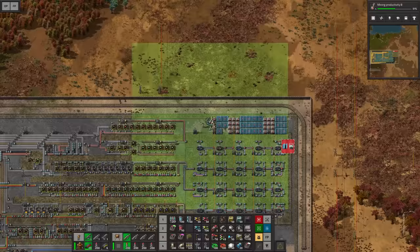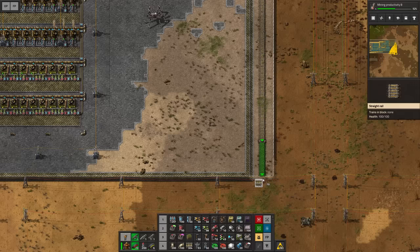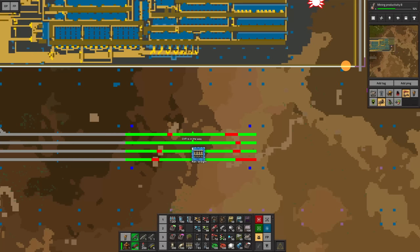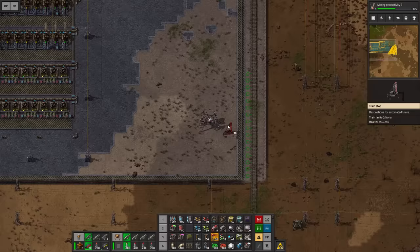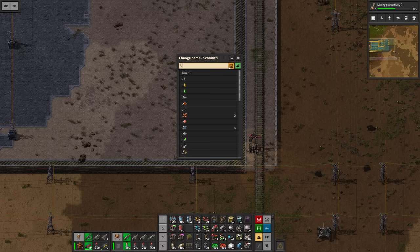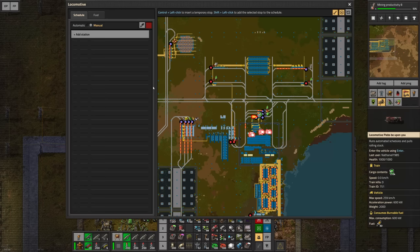I'm gonna redo that once everything is in place. The idea is I'm gonna deliver the fuel cells and get the empty fuel cells back with the same wagon. Then we're just gonna escape right here and go down back into the tracks — either joining up with this rail or the next one. Let's set up a station here — enable train limit of one and name it 'unload fuel cell.' If we then have a look at the train we created previously, this guy now has to wait.